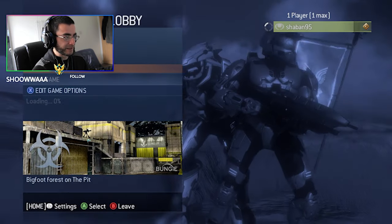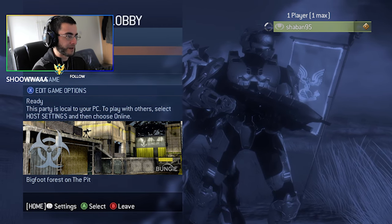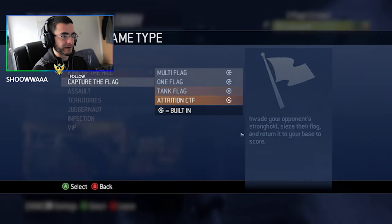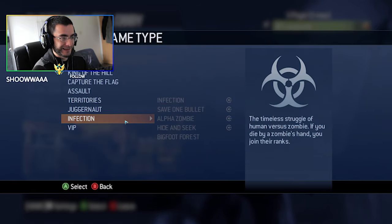The game settings are literally insane. I was trying to make a map called Bigfoot Forest — I wanted to make a dense forest and have a large creature chasing you. I was testing out the Forge and the game type settings. It's not completed yet; I don't know if I'll finish it.